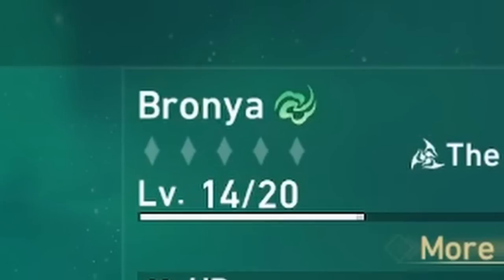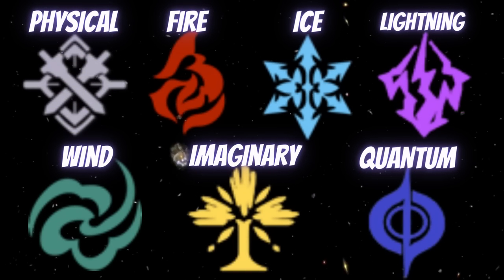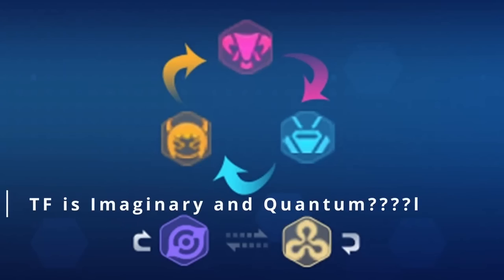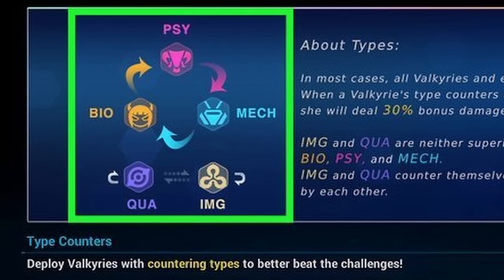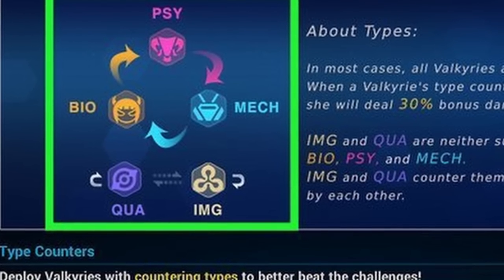Like Genshin Impact, there are seven elements—Physical, Fire, Ice, Lightning, Wind, Imaginary, and Quantum. If you've never played Honkai before, you're probably not familiar with the last two. These are two of the elements that are in Honkai Impact 3rd. Imaginary and Quantum are more concepts rather than physical elements.